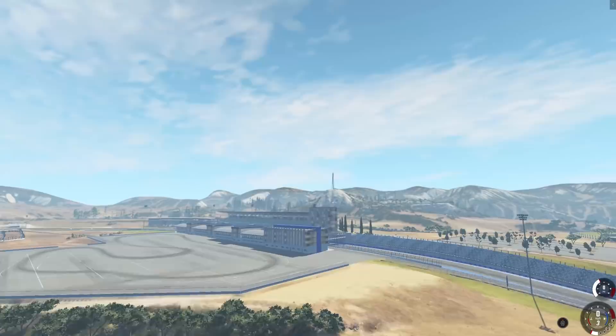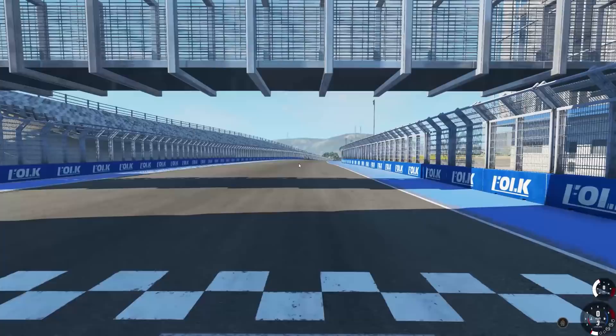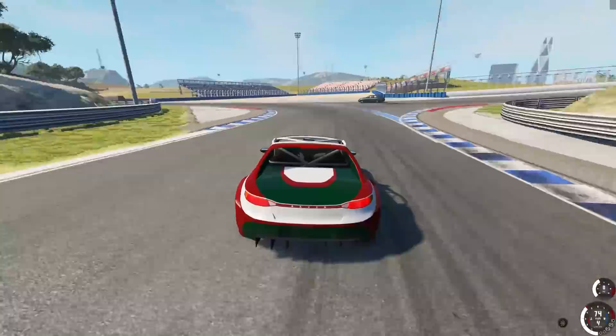Let's head over to the track. Here's the starting line — we'll take a lap around the West Coast USA raceway. I don't know what it's actually called, but let's see how we do. This is what the car was made for, so let's see what we can do.